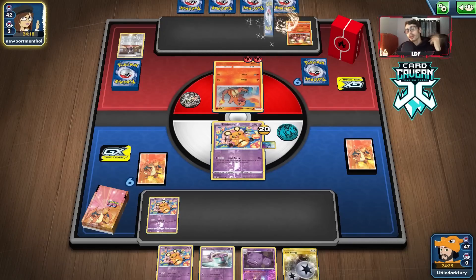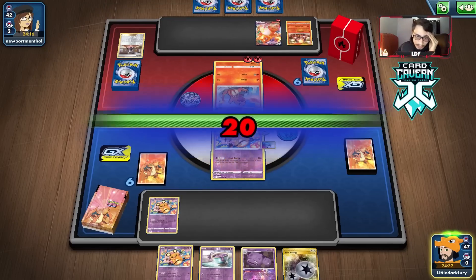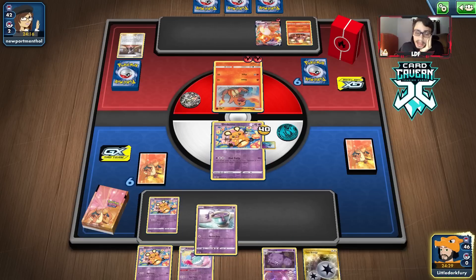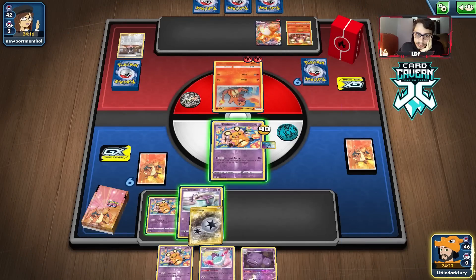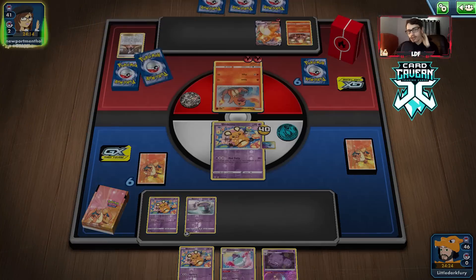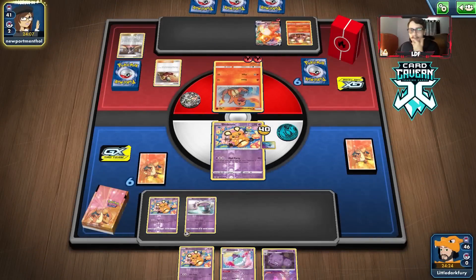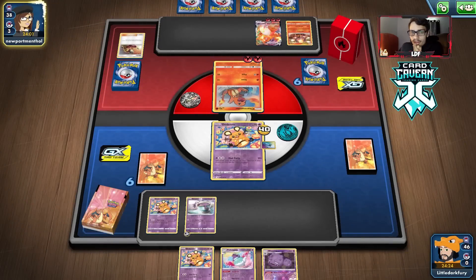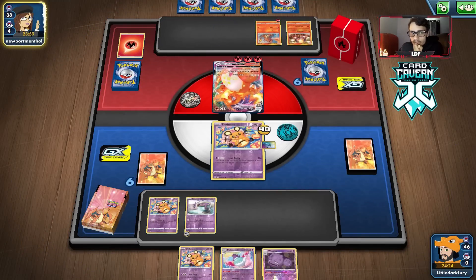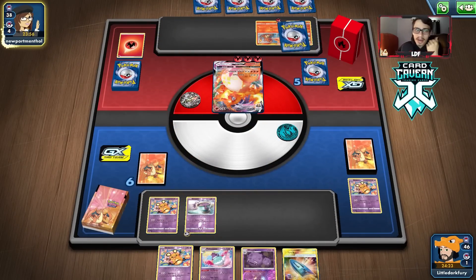Another Dedenne — this hand is also terrible. We'll do Dedenne change; we have to get a better hand. We're going to let the Weezing get discarded — not a big deal. Still no supporter. We can get a Polteageist for next turn. We're going to Roxy and get rid of the other Polteageist. We don't want to get rid of the Dugong though because it might be important. That's a better hand, but still no second supporter — we need to do another Dedenne change.